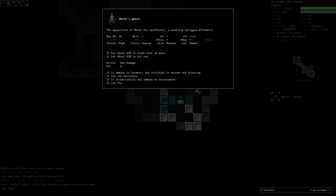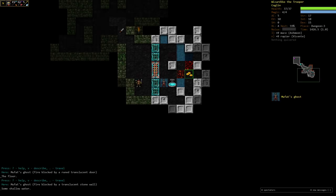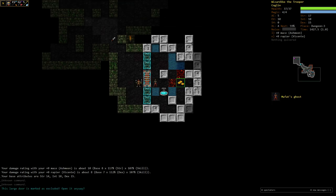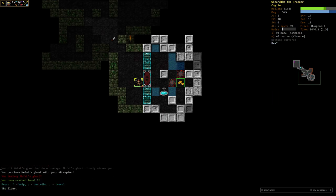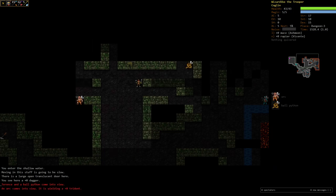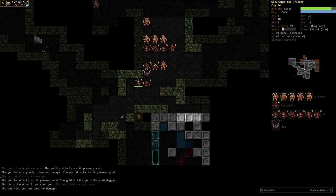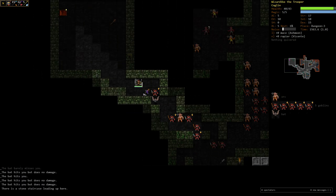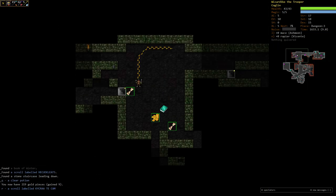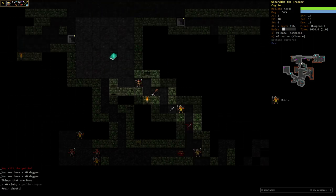It's Moo-fat's ghost: Weakling Sprinter, Alchemist, throwing 16 HP - classic sprinter build. Taking them on since they only do six damage. Main thing for Coglins is dual wielding - you can even dual wield staves if lucky. Thought about a Coglin mage but not allowed to start as a summoner, though pivoting into summoner wouldn't be terrible. Spotting Robin - need to retreat back to the staircase before getting surrounded.